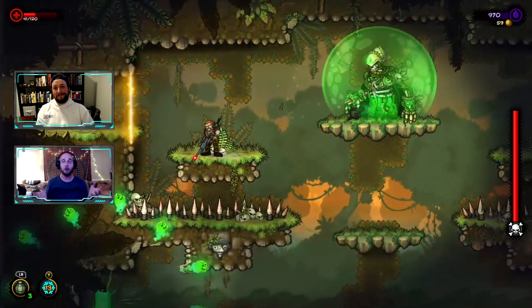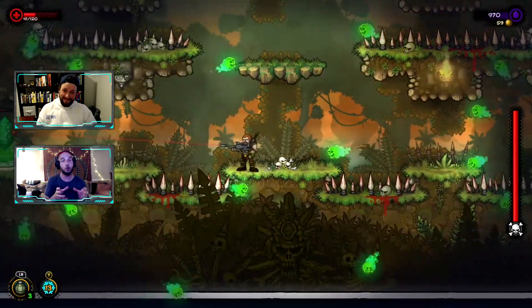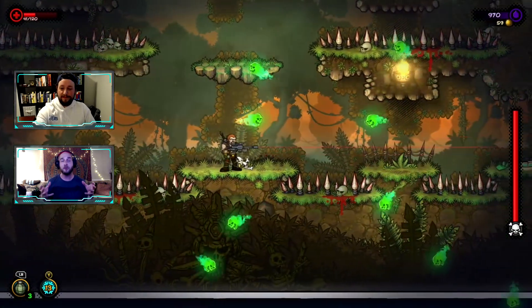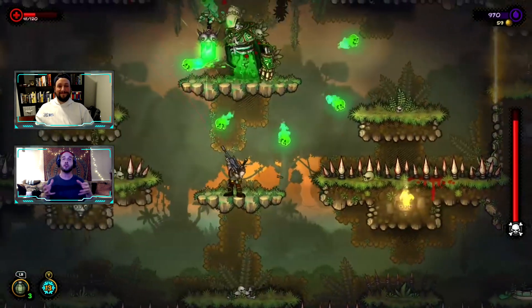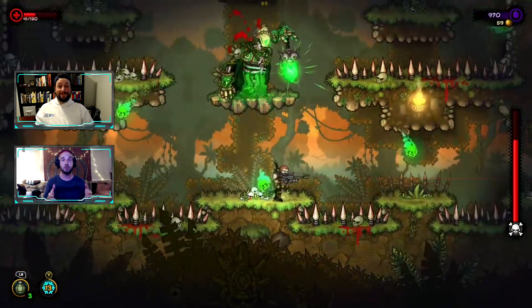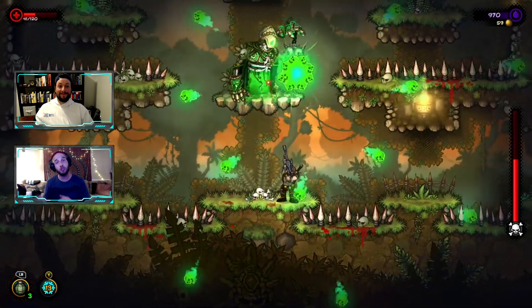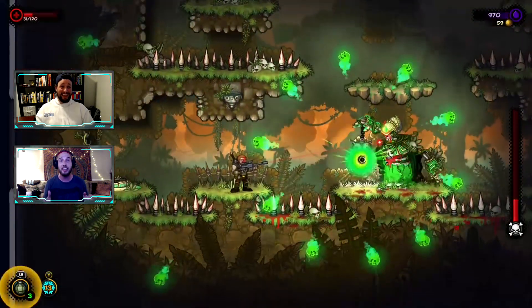Basically you have mini bosses within each chapter, sometimes two in a chapter. Once you've taken out three, you end up fighting the main boss, and once you beat him you move on to the next world. There are three worlds, but here's the catch — you can't start in the second world until you've actually beaten the game from start to finish, which is no easy task.